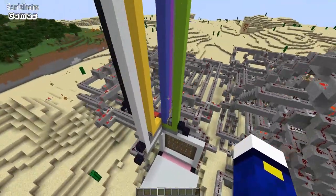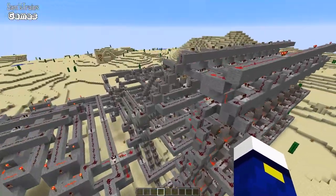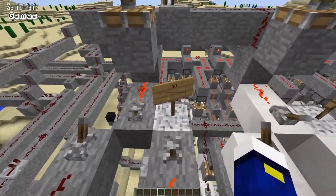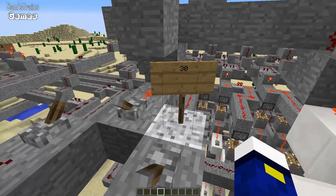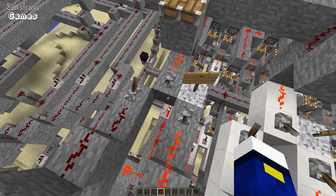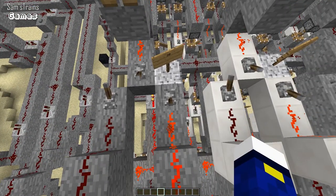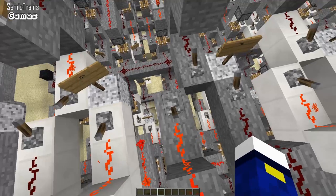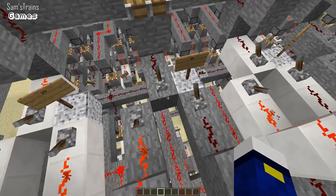So how does this work? Well every single pixel has a number, and every pixel is controlled by 3 levers. So as you can see here's 3 levers - this one's number 30, you can see number 30 on the sign there. These 3 levers can be set to choose any of the 8 colours. For example this one is off, on, on. And if I look here, off, on, on is grey. This one is on, off, off. And on, off, off is white.